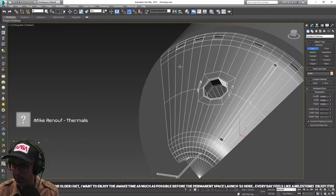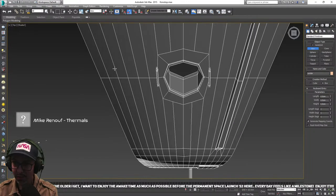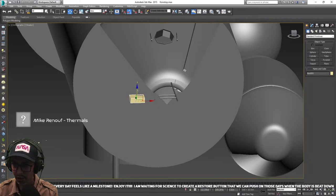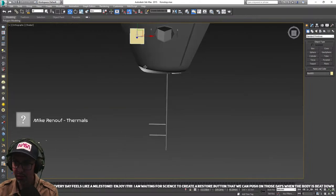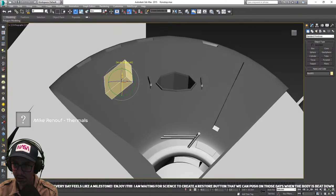There is a way of actually creating something on the surface of another object and I can't remember what it is off the top of my head. I'm waiting for science to create a restore button that we can push on those days when the body is beat down. That would be great — I've taken matters into my own hands in the last two weeks and really started to get back into the gym.